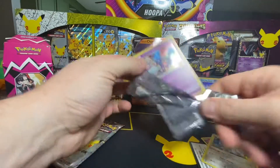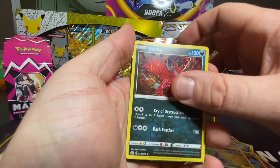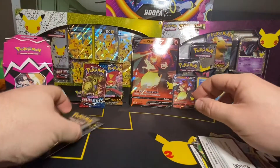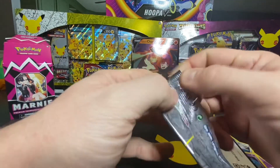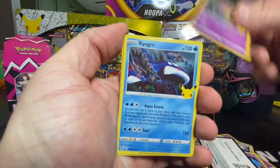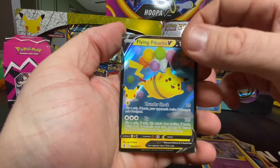Let's keep the momentum going. Cosmog, Xerneas Delta, and Zygarde Z — I do have that one. And Cosmog and Flying Pikachu — okay.